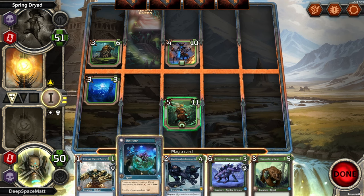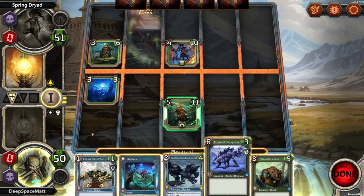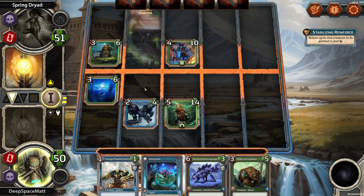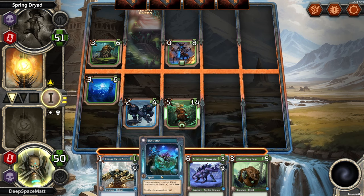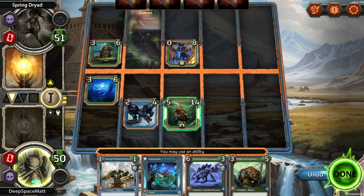We need to be on the offensive. Decreased attack on their enemy. Give creatures adjacent to this plus 3 health. Return up to one creature to its printed stats — oh, we can change you. Let's go here, adjacent creatures get more health. And we're going to return you to a 0/8 — I like that. And then let's just play a big old dinosaur. We may use an ability — we don't have one. We technically have one here, but if I do that, I lose the plus 1, plus 1 for playing my Decayasaur.